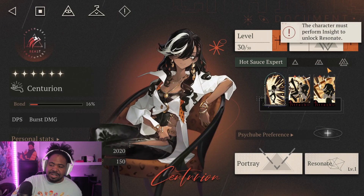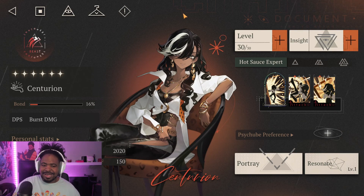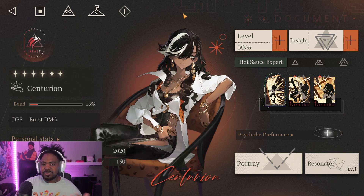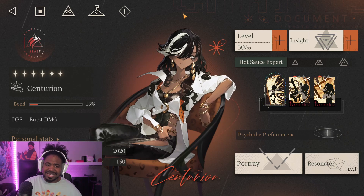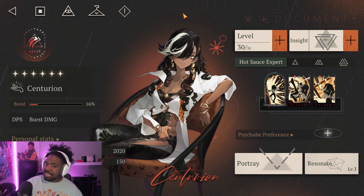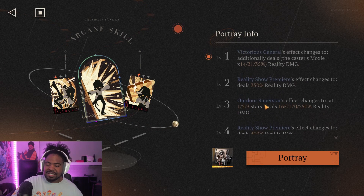I haven't unlocked Resonate on my Centurion yet, but for Resonate you really want to boost crit rate and crit damage since she has a solid base crit rate, especially with the Insight 2 bonus. You're looking for attack, crit rate, and crit damage. The portraits are also really nice — they mainly boost her reality damage, nothing too game-changing in how she plays, just a big damage boost.